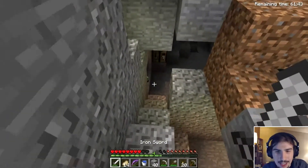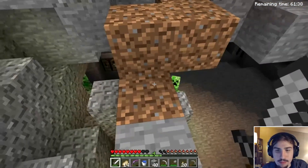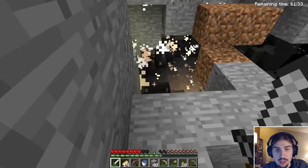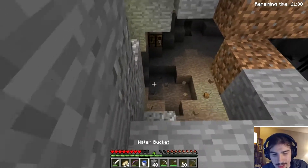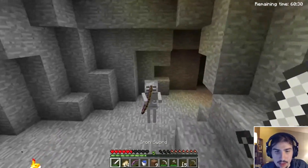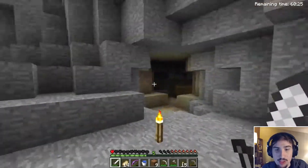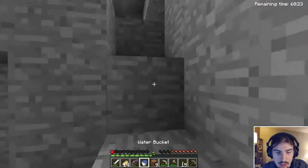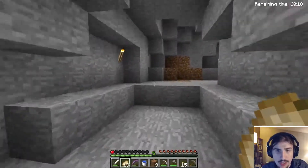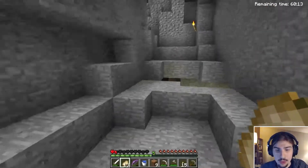Oh my God, come on. Okay, there's two creepers — that's the base where I left all the coal and iron. What is going on? There goes my staircase. God darn it. Well, that's it for day two of Demo Dash 5 — I hope you enjoyed it.